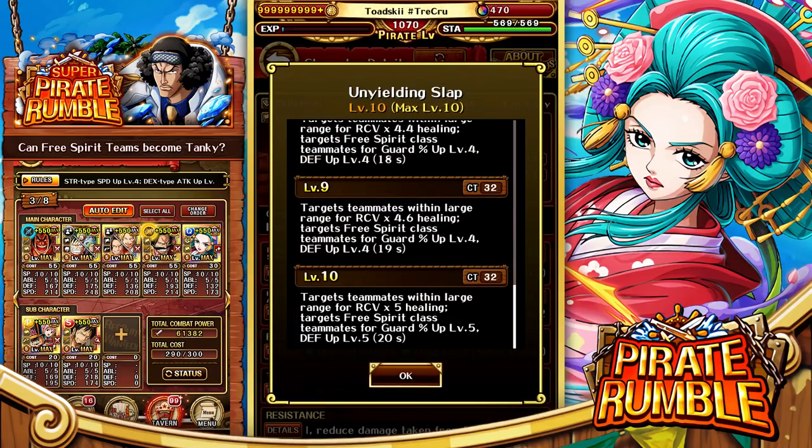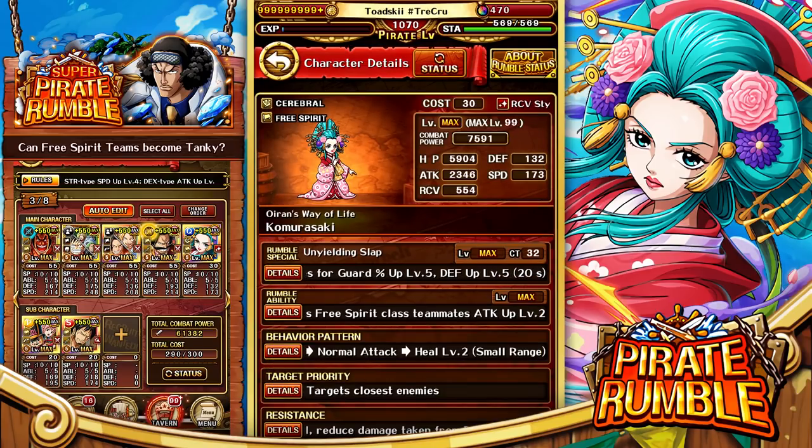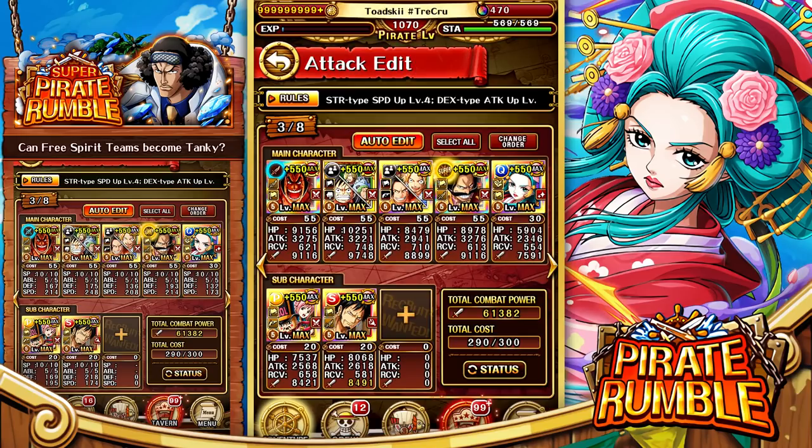Her special ability provides a large range heal, guard percent up, and additional defense up, which is great because that's one of the things the Free Spirit class in Pirate Rumble doesn't have — they don't have a lot of defensive style units. So this team we're building is trying to balance both offense and defense.